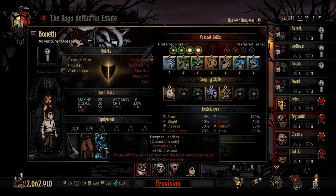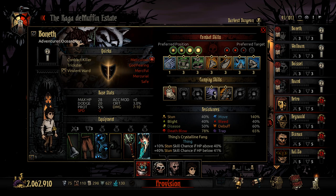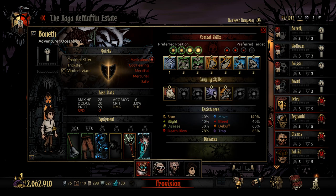Deep Sea Leeches for 50% lifesteal. Ball and Chain for massive lowering of speed but 25% extra stun chance, and also 100% extra mover resist. Justice Stick for more stun — that's 40% combined. And the Crystalline Fang, bringing it up to 50% with high health and 70-80% with low health. So that's between 170 and 200% chance of stun. Should be pretty good.